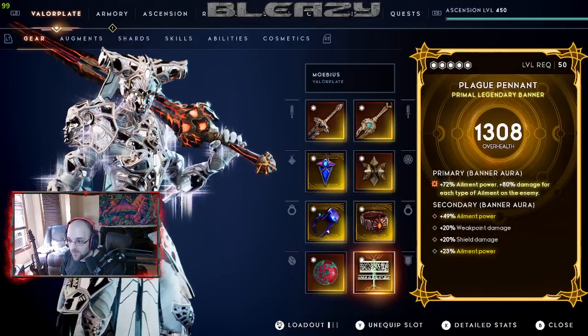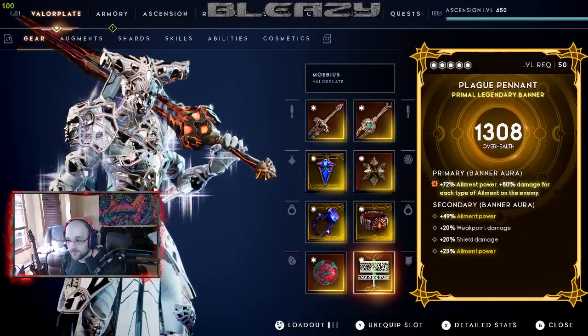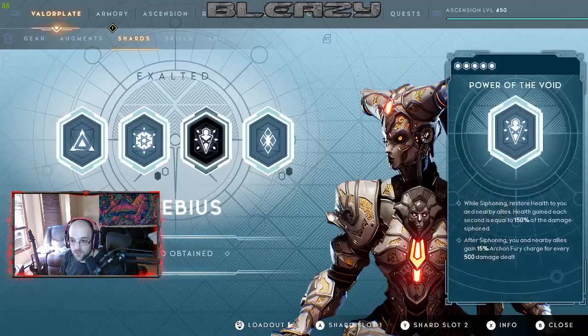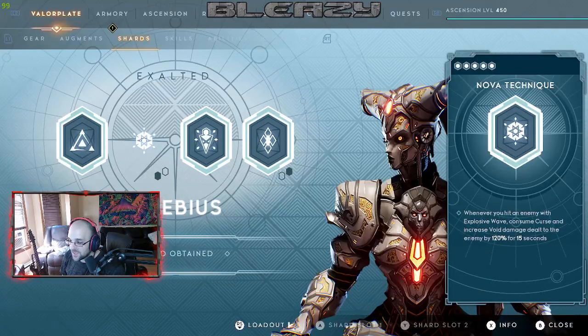We also have Primal Plague Pennant Bender Banner. For shards, we're using Shard 2 and Shard 4 for Nova Technique, which works as a debuff because it's applied directly on the enemy. It's not added to your base damage like you'd assume when it says 'increases void damage' — because it's on the enemy, not in your base damage the way the regular math is calculated.